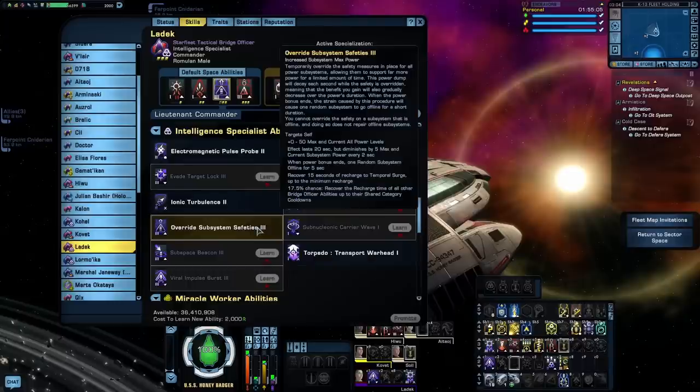Override Subsystem Safeties — I used to use this ability a lot with energy weapon builds, but it's kind of fallen out of favor. What it does is buff your current and maximum power levels, so depending on the level of the ability you're going to get some nice buffs to all four subsystems. You'd be able to buff your weapons power to above 125, which is the normal maximum. The effect diminishes over time, but the real downside is that once the ability expires, a randomly selected subsystem will go completely offline for five seconds. If it's weapons power, you're really screwed because that's five whole seconds where you're not able to shoot at all — terrible for your DPS. That's why I stopped using this ability; I don't like the RNG factor.